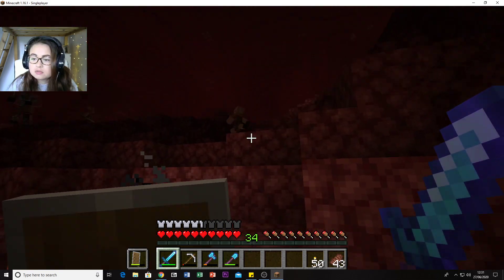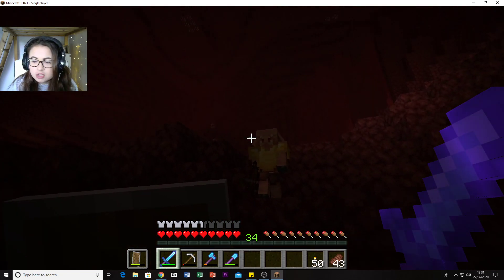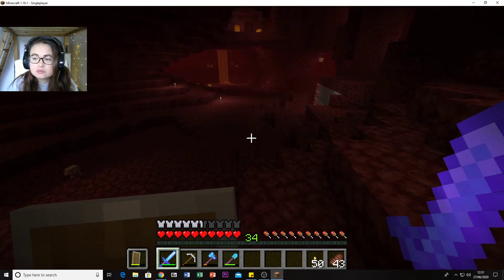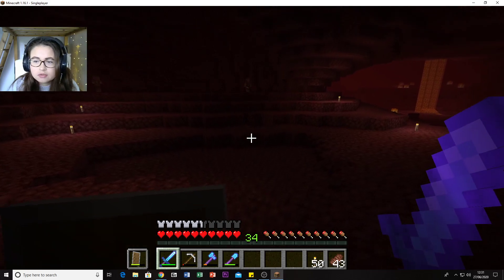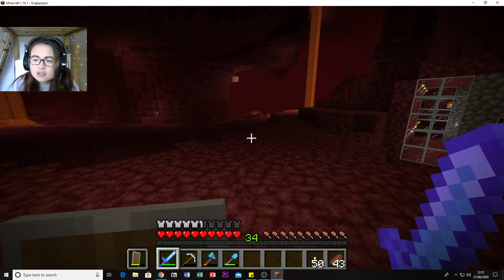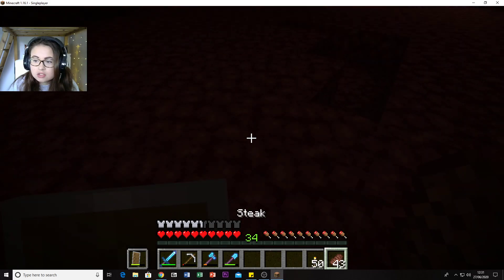There's an adult Piglin - he would be coming at me with his crossbow if I didn't have gold on. So now you know it's important to go in with gold. It's just expanse and they don't make the nicest sound. I'm going to go this way - let me put a torch down, it's so dark.